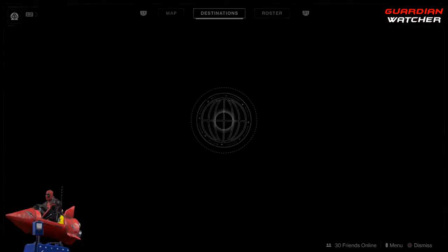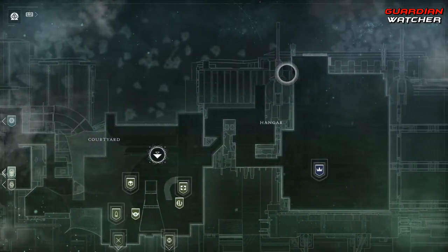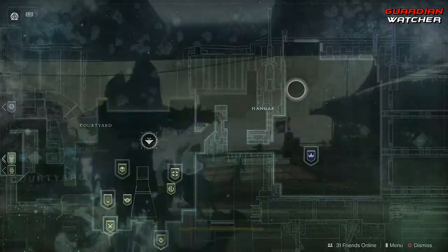So, Xur is located in the Traveler, also known as the Tower, in the hangar, in this area right here, so let's go find out what he has this week.